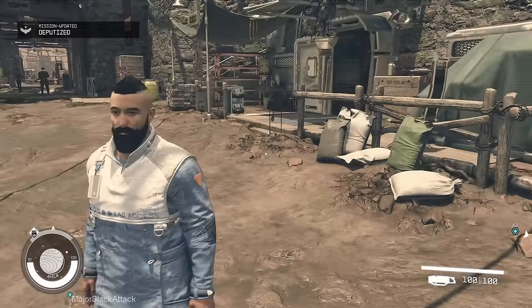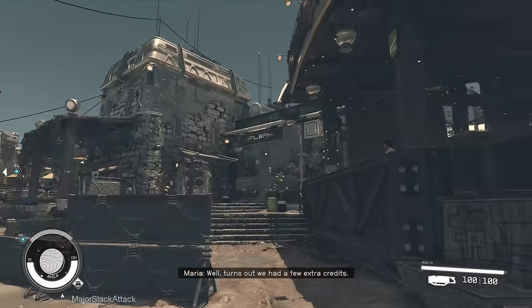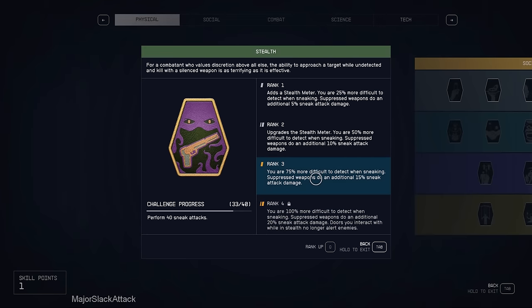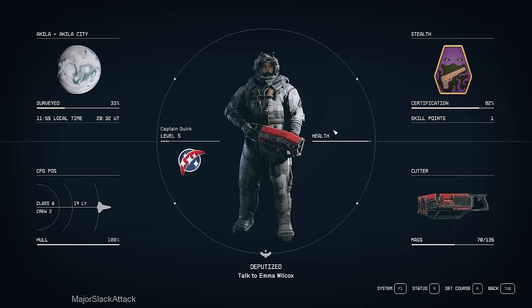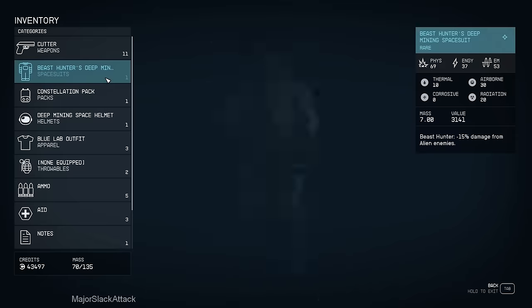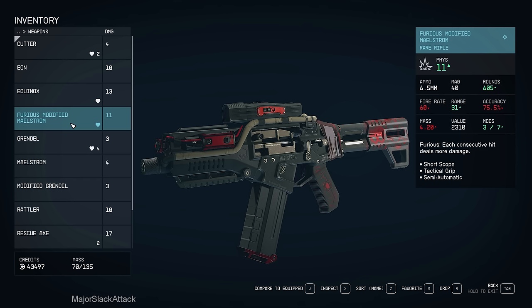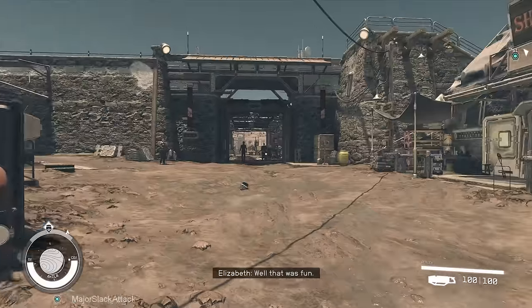We're picking up where we last left off — a reasonable facsimile of it anyway. Here we are in Akila, just finished stealthing through the Gal Bank. I'm just short of rank four in sneak — originally I had 29 sneak attacks, now I have 33. The weapon I got from Brogan at the end of the Kreet Research Lab — I now have this, which is way better. Let's get busy.